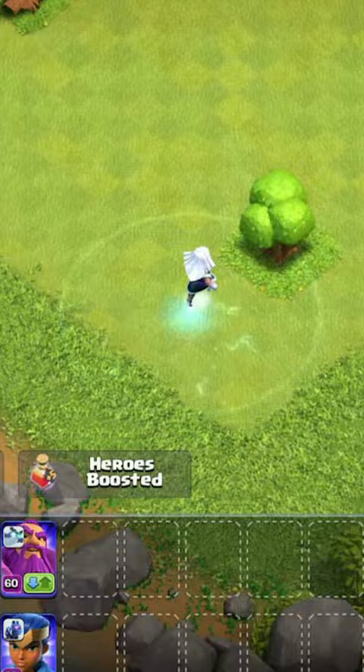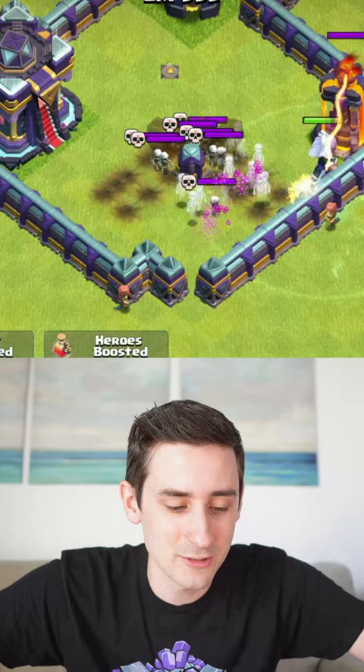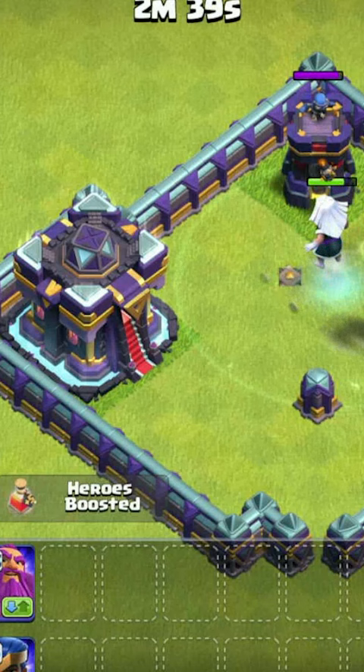For sneak peek number five, we're revealing the new troop. Let's take a look — a new Electro Titan. She's gonna move her way through, and she's gonna have a little circle around her. Anything that it touches will do some extra damage. Look at this — those are skeletons, and that little circle of the Electro Titan absolutely destroys them.